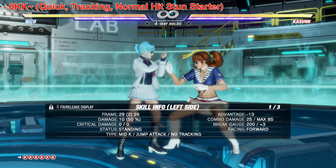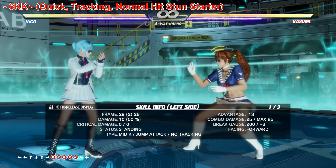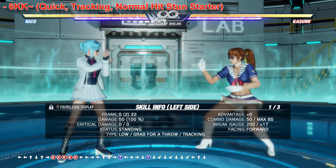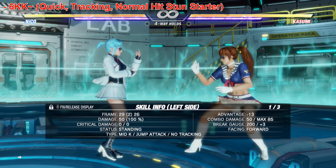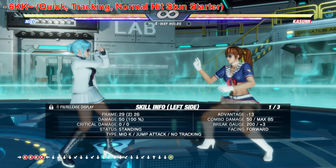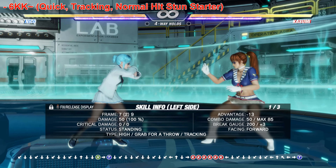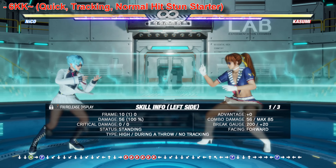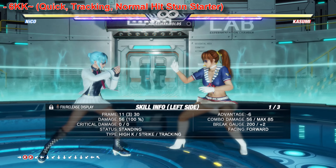It ends up stunning you at plus 18, so this is a good move for Niko. Any time you end up blocking the whole string, please throw-punish for that. After this she's in a squat stance, so you basically gotta go for a standing throw or a crouch throw right away. The timing can be iffy, so check it in practice. It's minus 13, so you can do a forward throw or even a 10-frame throw to punish that string every time.